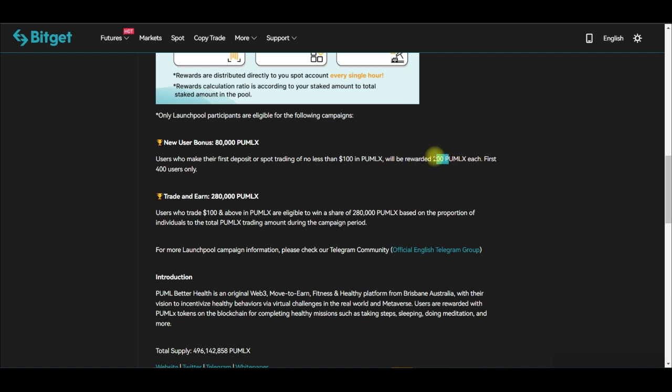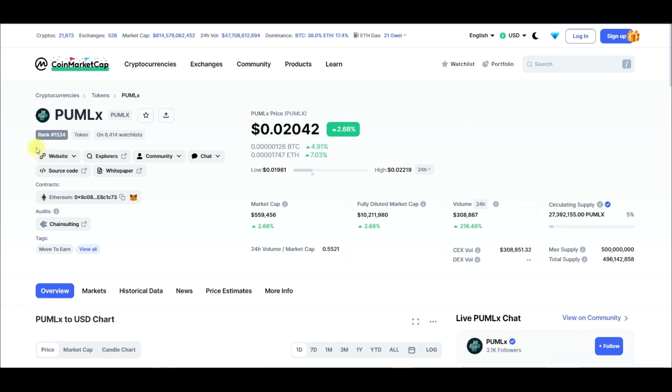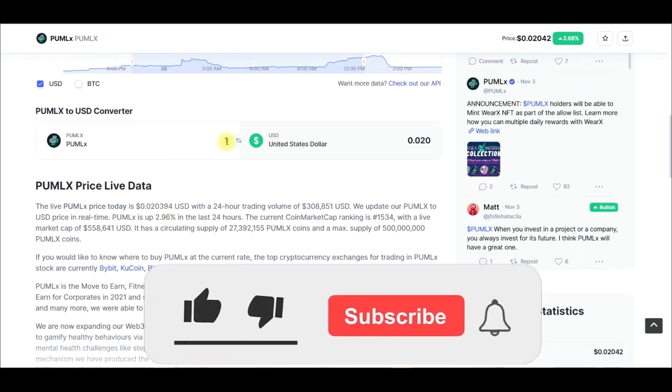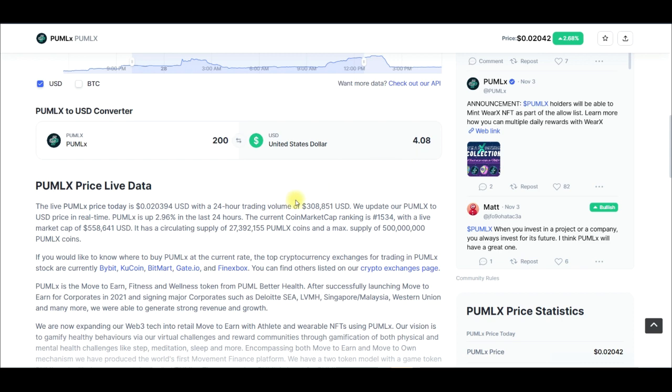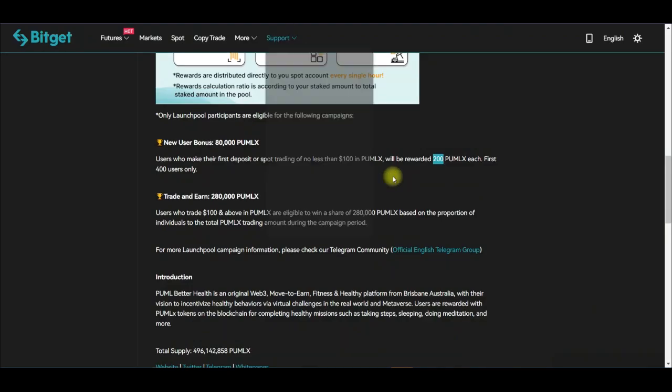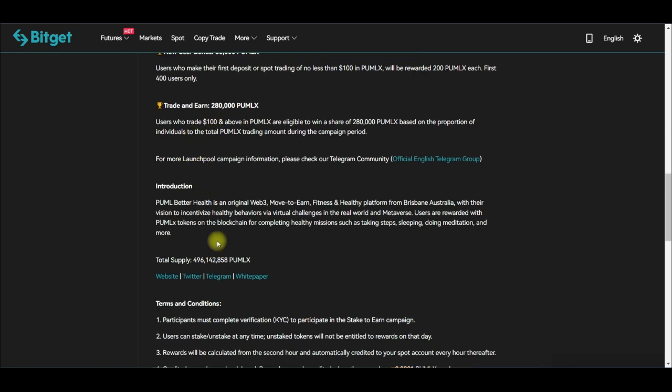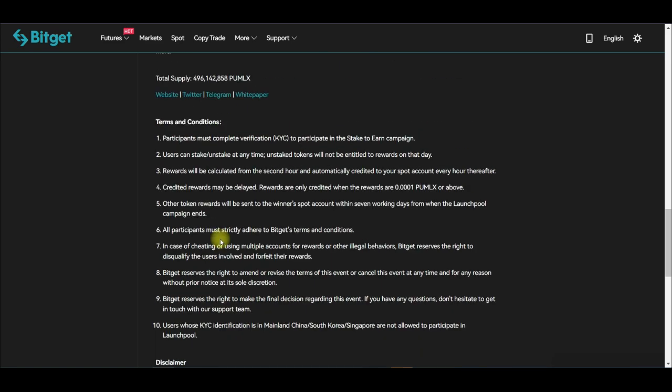Let me show you how much 200 PU MLX is worth — if I come to CoinMarketCap, the token is currently trading at $0.020. Typing in 200 tokens, that works out to about $4 at the time of making this video, though it could be more. The second stage is trading rewards: whenever you engage in trading on the platform, you get a chance to share in 280,000 PU MLX tokens.